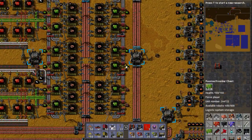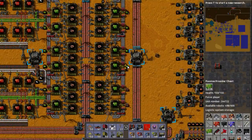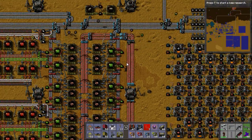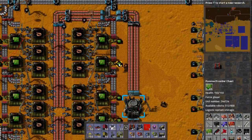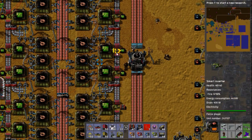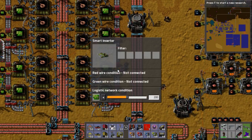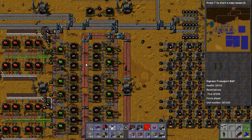This is insane. So this factory runs on a bit of a burst philosophy. You'll notice that there's not really a huge amount of resources sitting around, especially not in so far as green circuits. These are all set to 600. That's 600, these are 400, and this is 200.